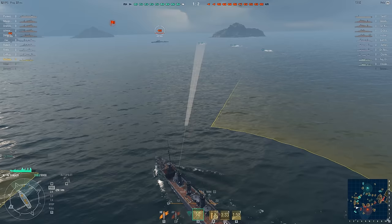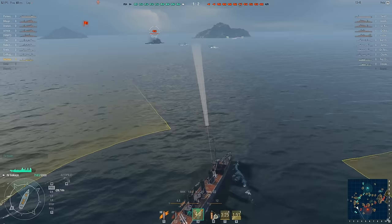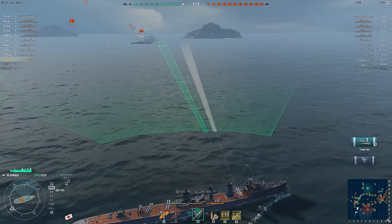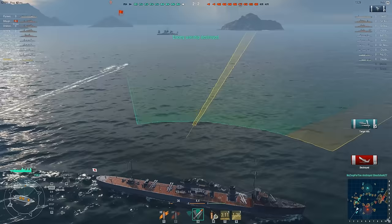Destroyers are a fun little ship to use. They're quick, agile, and though weak, can cause devastating effect on larger ships with their torpedoes. Some of the things first-time players don't realize, though, is that all torpedoes have an effective range — they don't just continue on forever. So before you even fire your first shot, you need to be aware of your ship's limits. For US Destroyers, that limit is a lot less than their IJN counterparts.